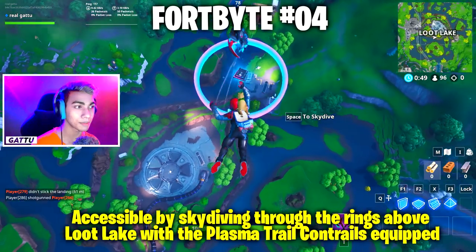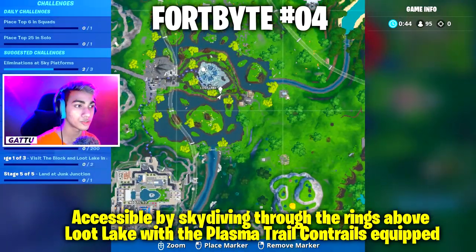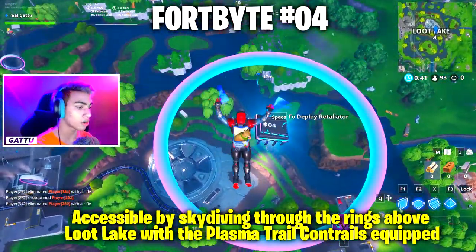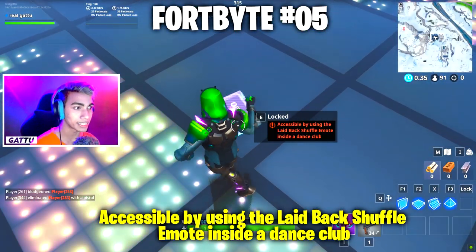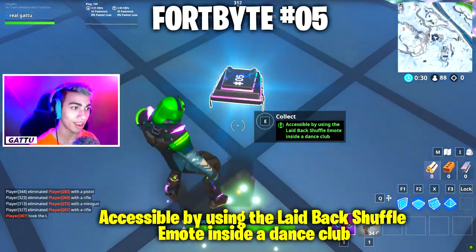Fortbyte number 4 is accessible by skydiving through the rings above Loot Lake with the plasma trail contrail equipped. Just equip the plasma trail contrail and go through these loops to collect the Fortbyte. Fortbyte number 5 is accessible by using the Laid Back Shuffle emote inside a dance club — just use this emote and the Fortbyte will get unlocked.